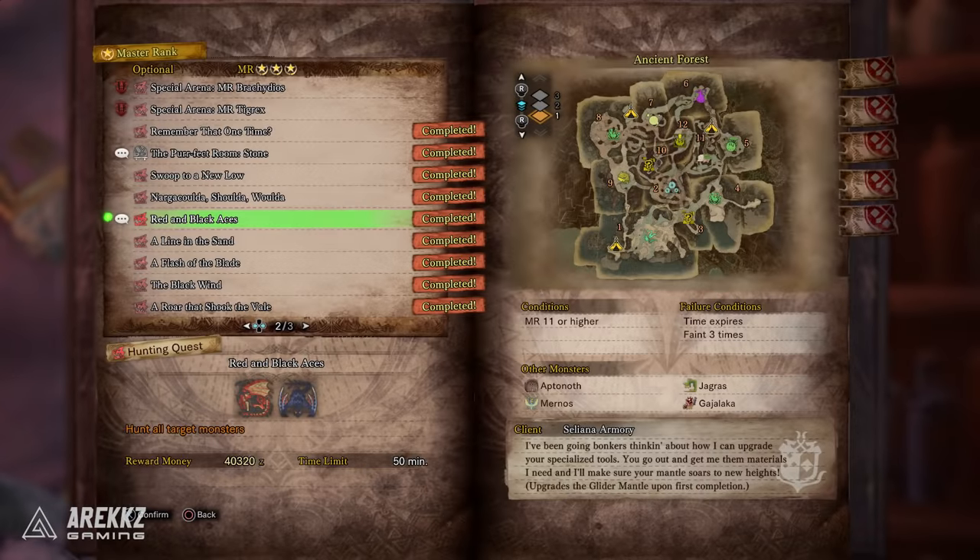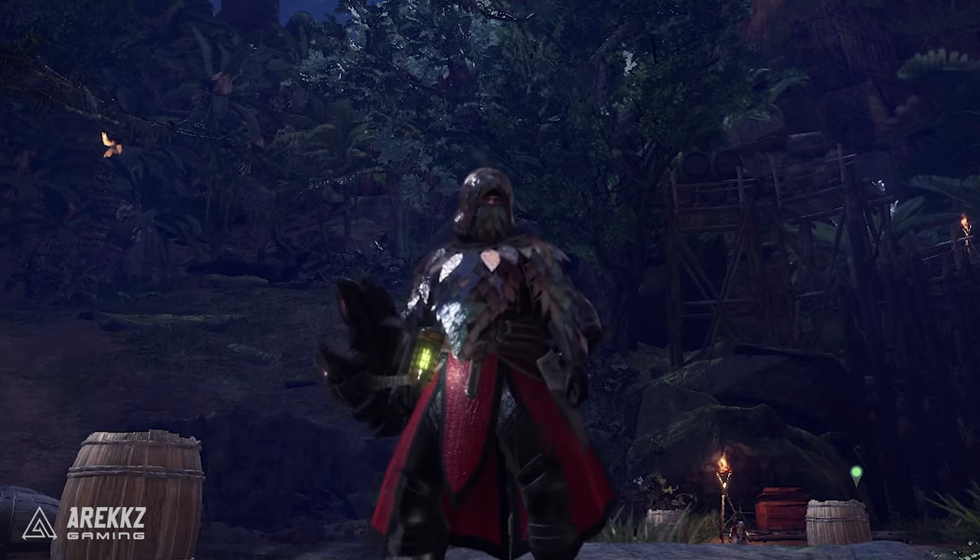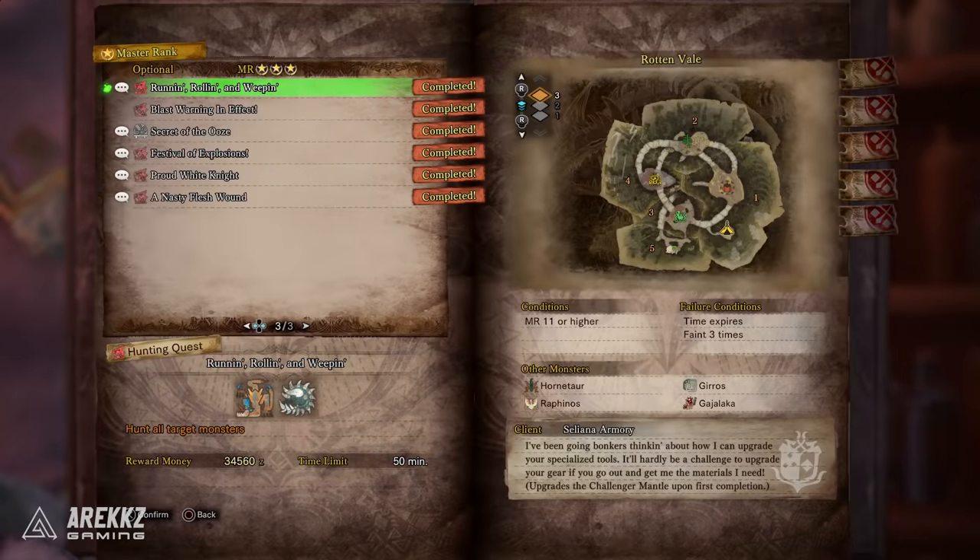Jumping over to Master Rank 3: the quest 'Red and Black Aces' will give you the Glider Mantle upgrade, which is also a mantle you get organically. The first time you get to the Coral Highlands and they talk to you about the air blasters, you're given this mantle. Once you complete that, the quest 'Runnin', Rollin', Weepin'' is the one for the upgrade to the Challenger Mantle.